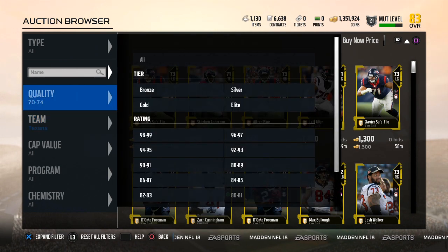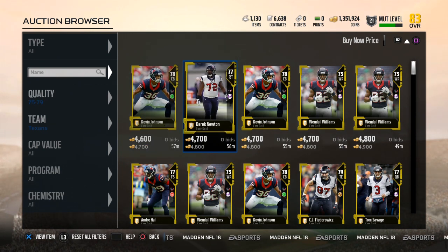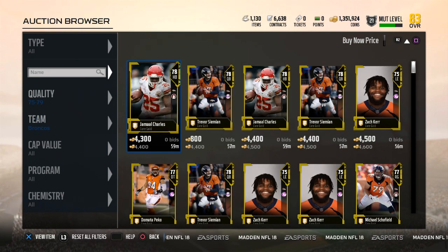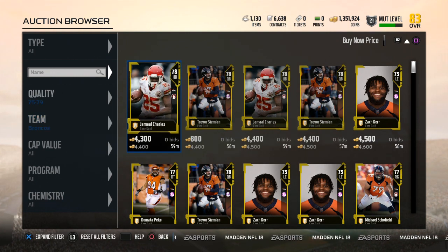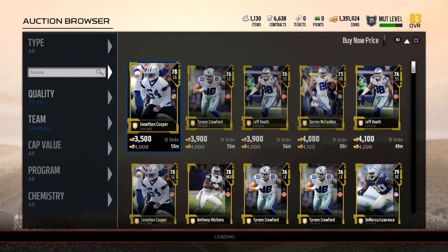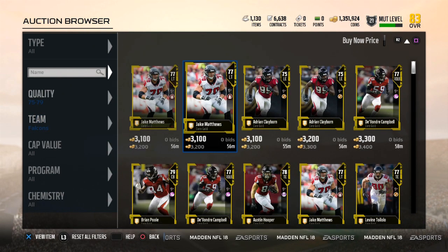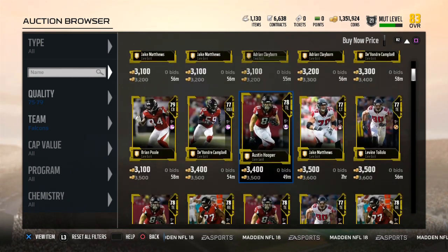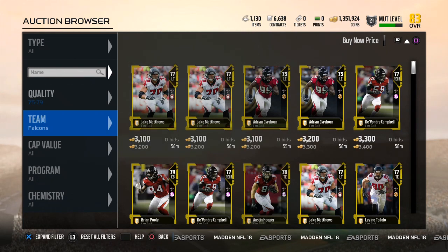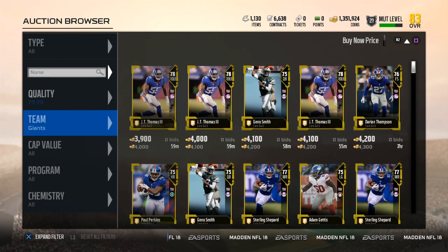Now we're going to get into the 75-79s — these ones are more expensive. The Texans go for almost 5,000 coins a piece. Going back alphabetically: the Broncos are expensive for both the low and the high golds — 4,000 to 5,000 easy. You'll see someone put one at 4,000 coins, which happens quite frequently. Sit on this market, go through these teams, and you can easily find snipes. Cowboys — 4,000 coins easy. Moving on, the Atlanta Falcons — easy coins here, 4,000. They're a little bit cheap right now, it seems like a couple guys just flooded the market, but they're easily over 4,000. The Giants are another one — 4,000 easy. I've sold them for 5,000 in the last couple days.